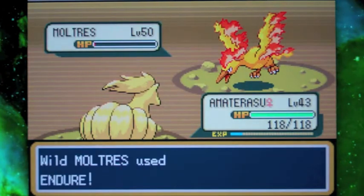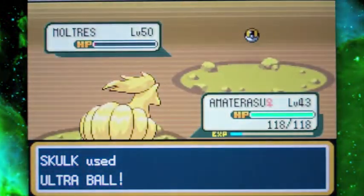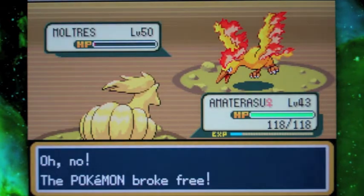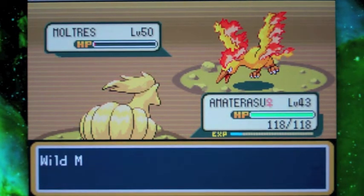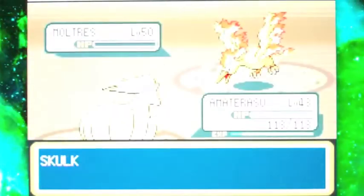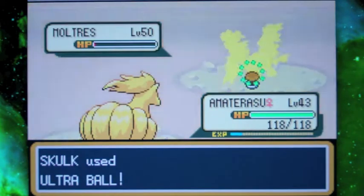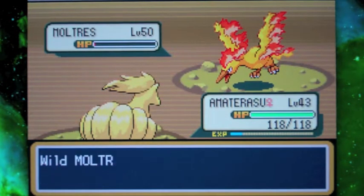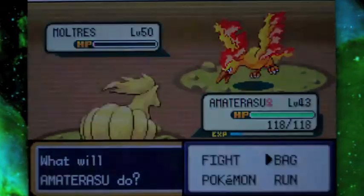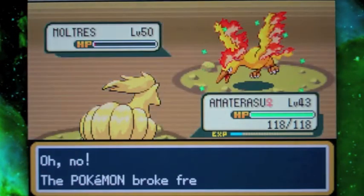Come on Moltres, please get in the ultra ball! Anyways, before I go on and explain the name, I want to say I'm really surprised that Ninetales is doing this well in this fight. I forgot that it knows Flash Fire, which means it cannot get hurt at all by fire moves. So Amaterasu is really coming through for me here.